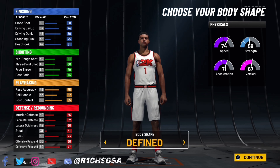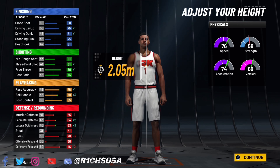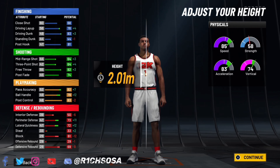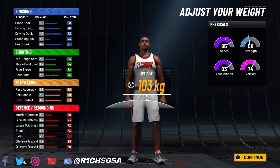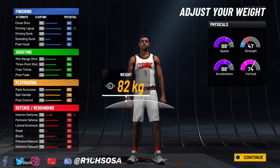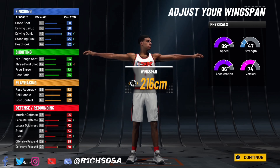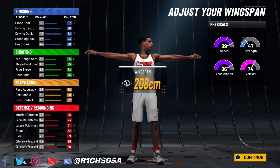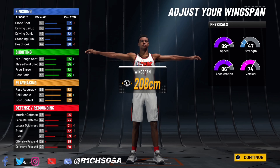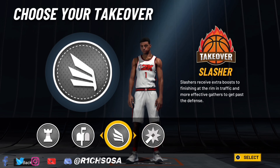For the height, weight, and wingspan on this build, I used the metric system — go into your settings and change units of measurement from imperial to metric. For the height I'm going with 2.01 meters. For the weight, drop it to the lowest so we can maintain elite physicals all around. For the wingspan, I'm going around 208, but 211 is also a very solid choice. With the takeovers you have the playmaking and post scoring options.